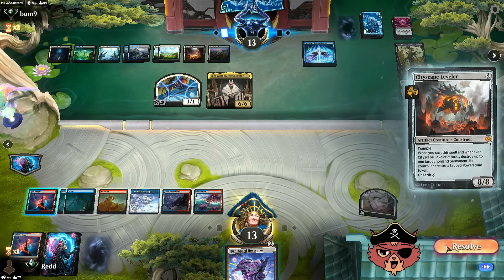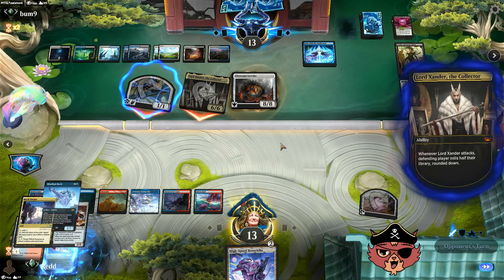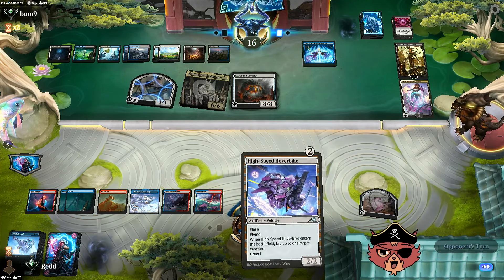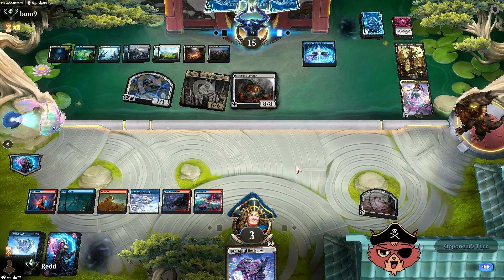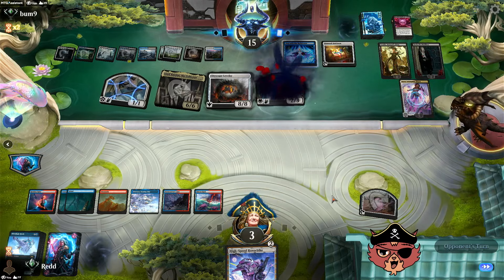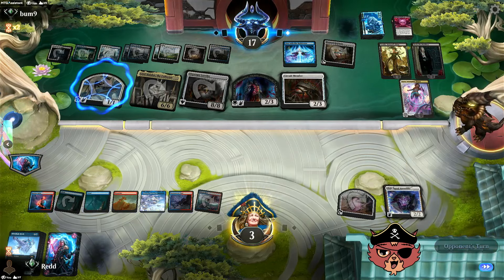Cityscape Leveler — they're going to destroy the Tezzeret. We do get a Power Stone, which helps cast some cards. High-speed Hoverbike wants to come down before they attack, but we could still tap down the Cityscape Leveler — it's heavily leaning towards them anyways. They got the plus two. I don't think there's a comeback even if we stopped Lord Xander's attack, but we can take out the Cityscape Leveler from the blocking equation. The opponent's deck actually looks pretty fun — it's missing the color red, that's what it's missing.